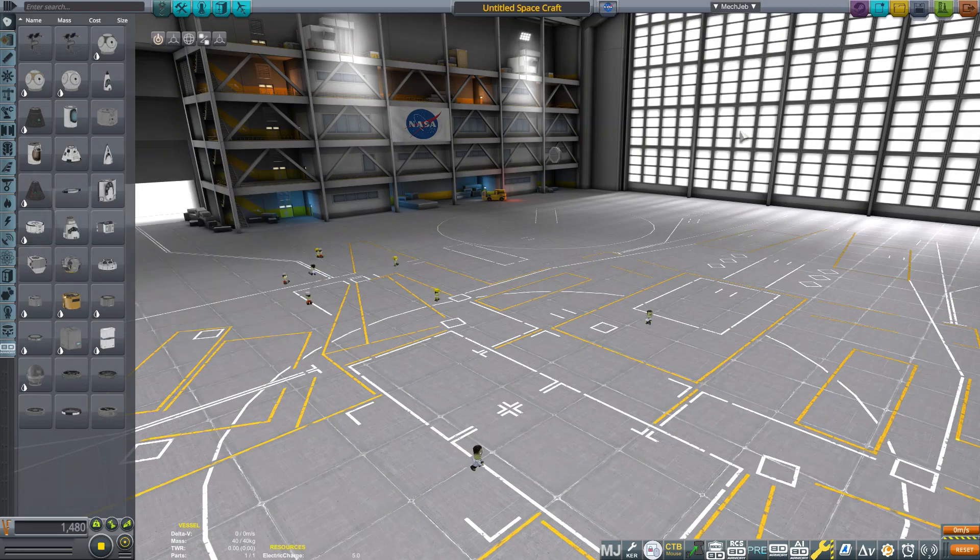Hello everyone, welcome to a Kerbal Space Program tutorial, where today I'm going to be showing you how to make a simple space missile — a missile in space that destroys another ship.